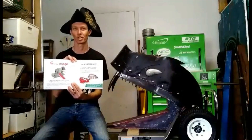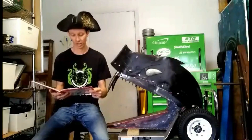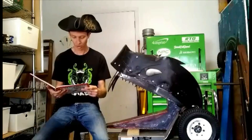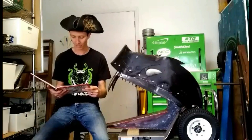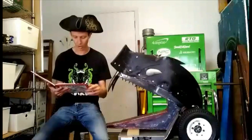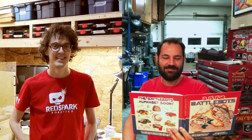C is for Crusher. A Crusher is designed to clamp down with enough force to pierce its opponent's armor. Kraken can crush opponents with over 20,000 pounds of force — that's about the weight of six cars. Crushers can pierce through strong armor and cause serious damage to vital components. C is also for Clusterbot. Clusterbots split the 250-pound weight limit among multiple robots. Clusterbots often use strategy to their advantage, since it can be difficult to fight multiple robots at once.